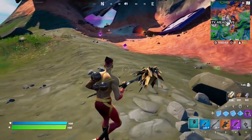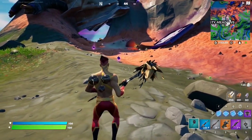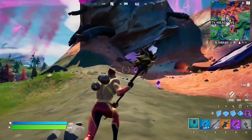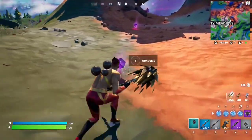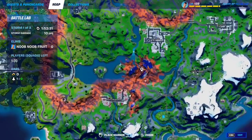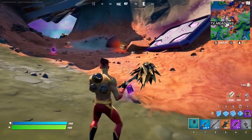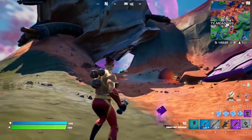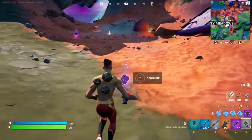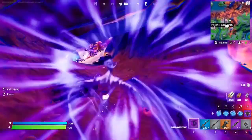For this quest, you have to use a shadow stone or a shadow flopper to phase near a player for three seconds. You can find shadow stones at any crash site location — for example, this crash site location — and you'll find a lot of shadow stones all around. Just grab one and you'll be able to phase. Just consume it and then phase around the enemy player.